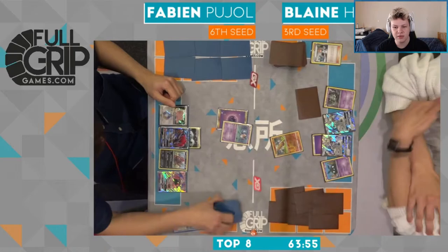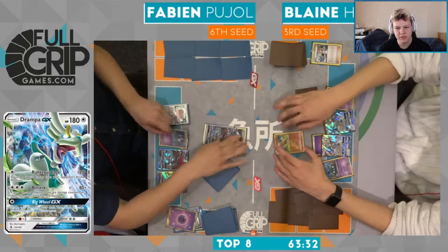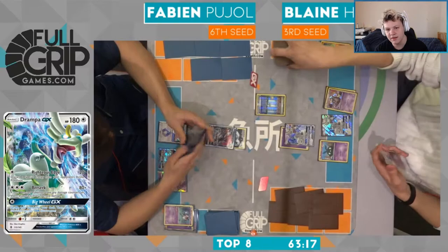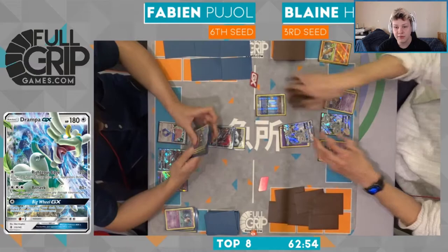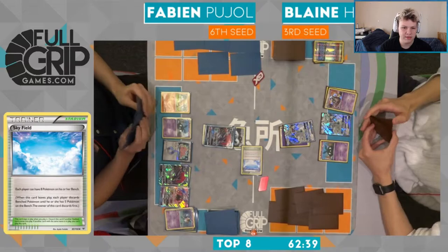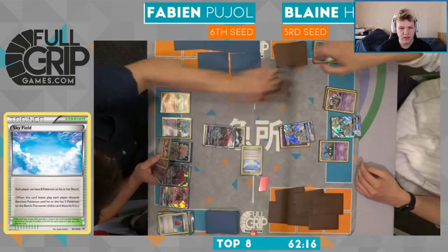That's a super beneficial knockout for Fabian - very nice to get early on the Pseudo Wudo especially because Blaine might struggle to get it back into play. Whenever you get to Field Blower away the tools, you're suddenly not re-limited by the Pseudo Wudo. There's the retreat and the knockout on the Pseudo Wudo from Fabian. Over to Blaine - he has Parallel City and the Big Wheel. His hand is not great - ability lock Garb, Big Wheel. You never really want to use Big Wheel like this right into the face of a Zork or DCE - you always want to be Righteous Edging.